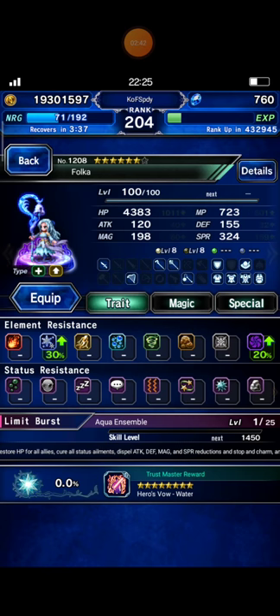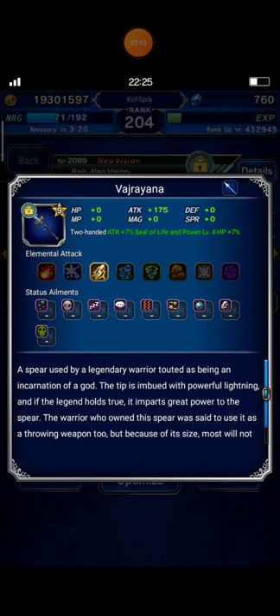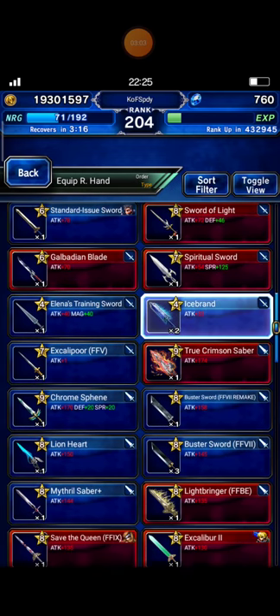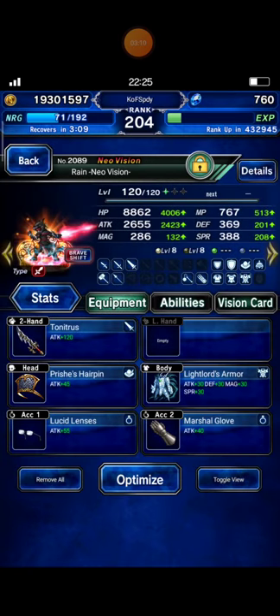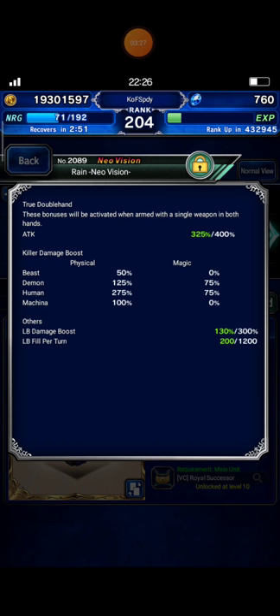Next, Ayaka and Volca as fixed units. I bring Ren Neo Vision with Vajrayana — though I think I can exchange it for Tyrfing. This one. And this is his details: Human Killer 275%, plus Machina Killer 100%.